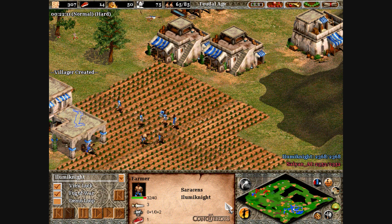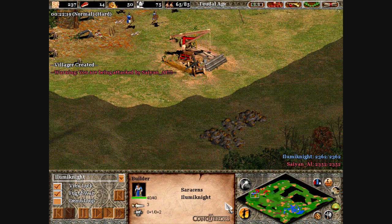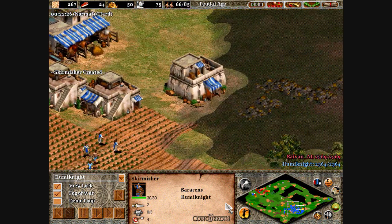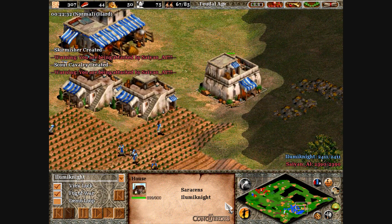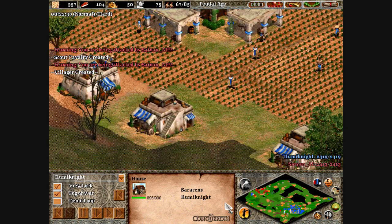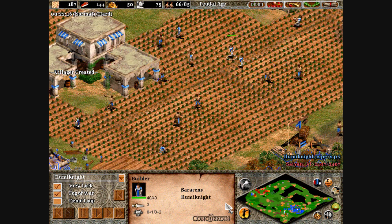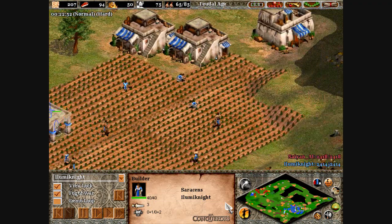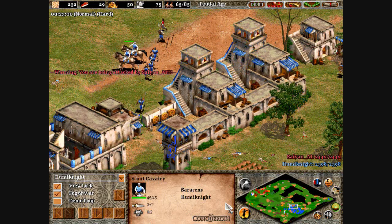Believe it or not, scouts can be used as more than scouts. They can actually be really effective combat units. It's kind of like a game of rock, paper, scissors at this point: skirmishers beat archers, scouts beat archers, archers beat spearmen, spearmen beat scouts, men-at-arms beat spearmen. Men-at-arms are generally not a good combat unit just because they're slow. They're extremely powerful, but they're slow. I would recommend just sticking to the units that don't cost gold, because you can create a lot more units if you're not focusing on gold.